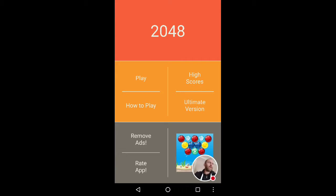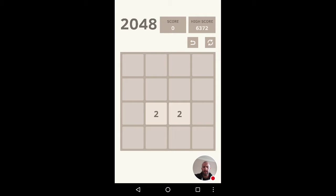Hey guys, we've got another cool little game that I wanted to share with you. This is a game called 2048 — it's a number puzzle game where you slide tiles. I believe it was created originally in March 2014 by a guy called Gabriel Cirulli.